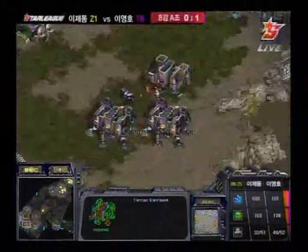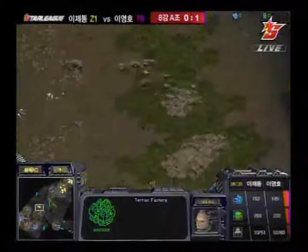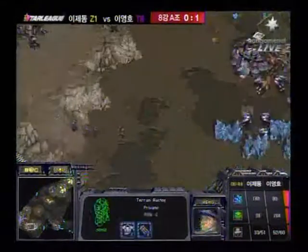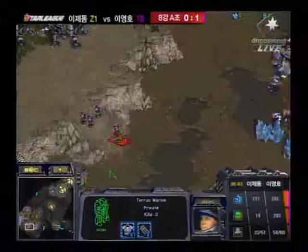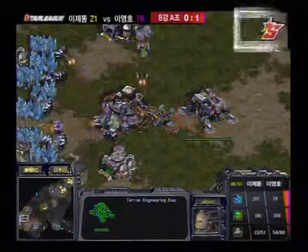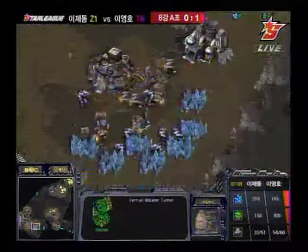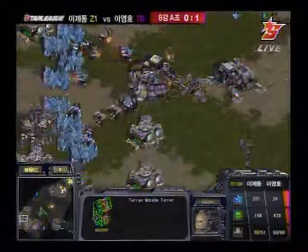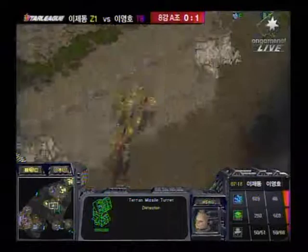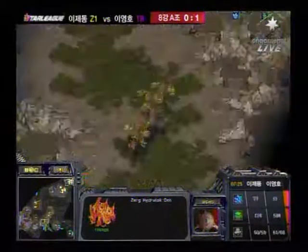It's two base against two base, and that's never a good position for Jadong as I said. Flash is getting his factory right now. It seems like very standard play by Flash, but a little bit modified because of the map. Jadong was at 33 supply — oh, he was just saving that for mutalisks. They are coming out right now: five mutalisks, with a couple more in the back coming in. There are already turrets coming up though, so I don't think he's going to be able to do too much damage. It wasn't too good a choice to go mutalisks since his tech was so delayed.